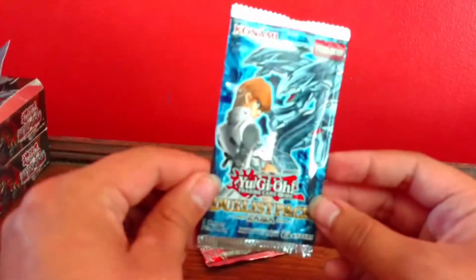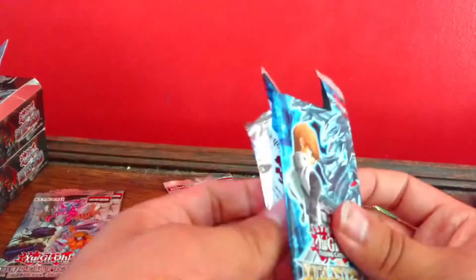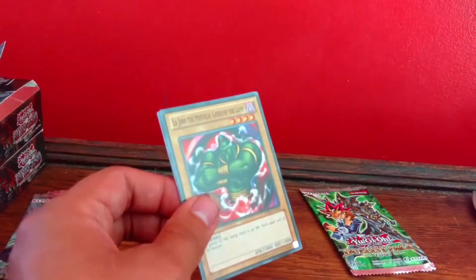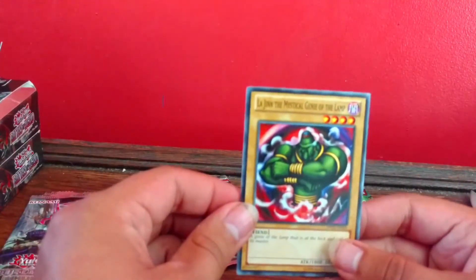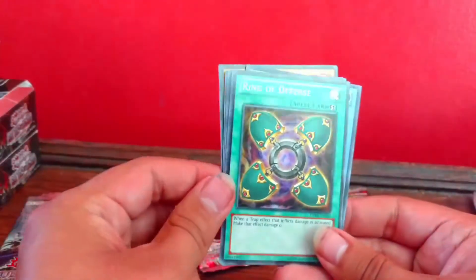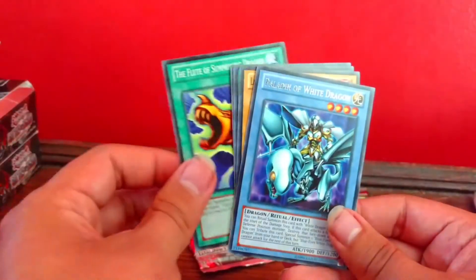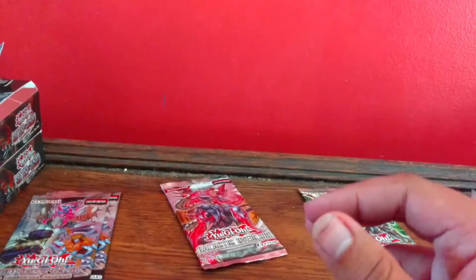Let's get into Duelist Pack Kaiba. It would be nice just to pull any type of holo out of these packs, because you're not guaranteed a holo. Most of the holos do pretty well, at least nearing a couple of dollars. Elagin the Master, the Mystical Genie of the Lamp — so mystic. Ring of Defense. Ancient Lamp. Flute of Summoning Dragon. And Paladin of White Dragon — that has to be a holo coming there from being able to see it outside of the corner.